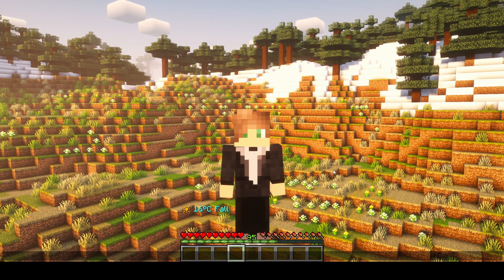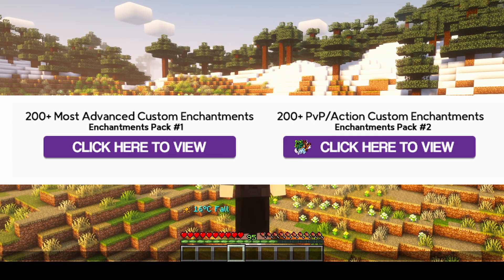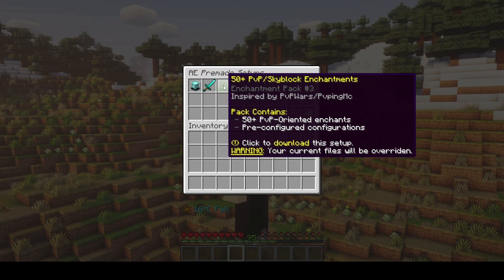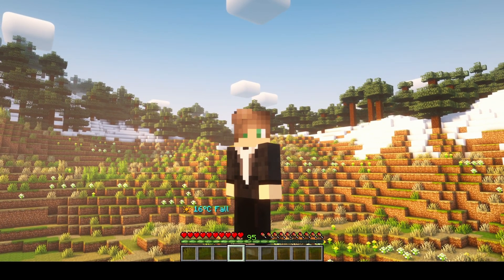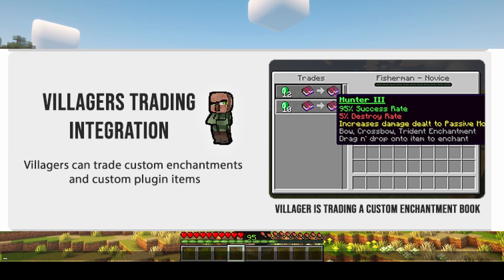Quickly going over the features: you're able to create your own enchantments, and it comes with 450 custom enchantments by default. There are also premade packs — just do slash ae premade to browse and select them. It has an in-game sharing system via the cloud, and over a thousand members on the Discord server who create and share enchantments. It also has villager trading integration.